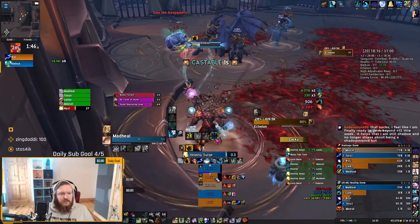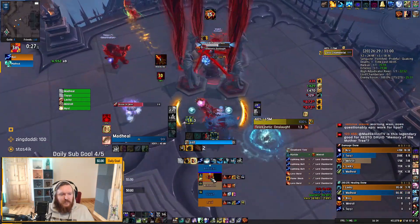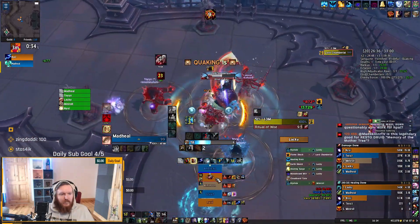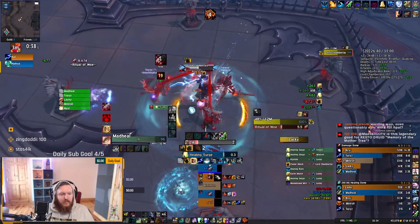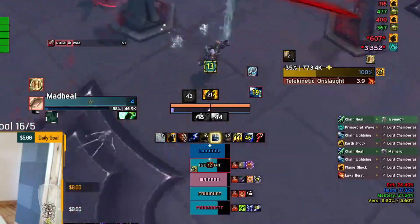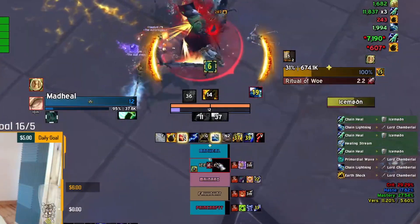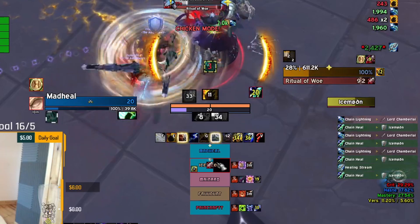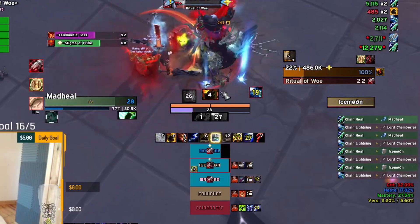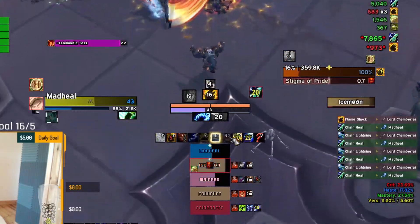Let's finish off Halls of Atonement with the last boss. A lot of you know the tactic where one person soaks multiple beams using an immunity, but here's something I only became aware of recently: if you soak two beams as one person, you only take damage as if you were soaking one. So you need two people positioned between two pillars taking all the damage — those two people take damage as if soaking two beams, but they're actually soaking four. This min-maxing means the healer only has to focus on two targets, which can really help in high keys.